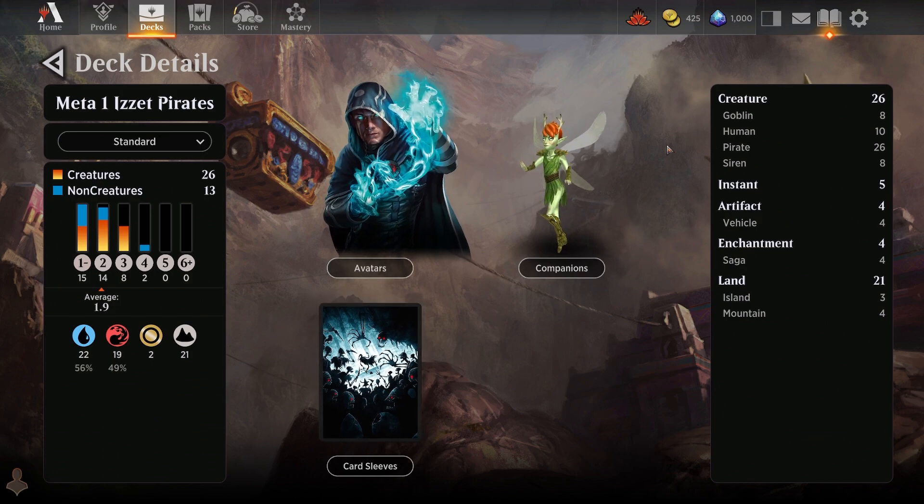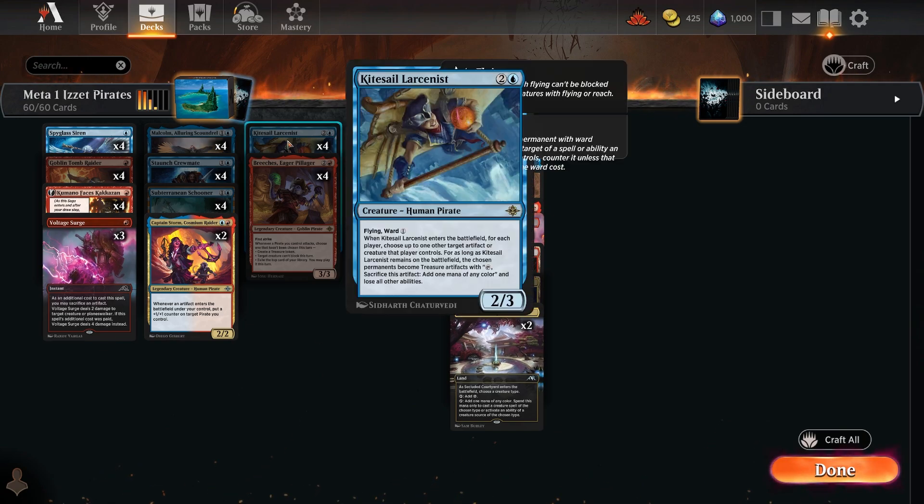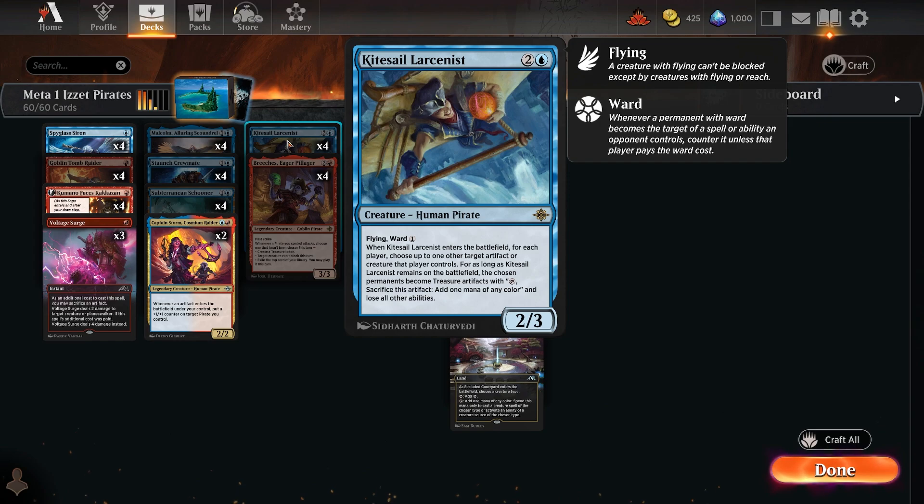It's a heavy creature deck — 26 creatures, all 26 of which are Pirates. The CMC is only 1.9 so it runs just 21 lands with plenty of one- and two-drops. The Lastness is a human pirate flyer with Ward 1 — when it enters the battlefield, each player chooses an artifact or permanent they control, and the chosen permanent becomes a Treasure artifact and loses all its abilities. Four copies in the deck.